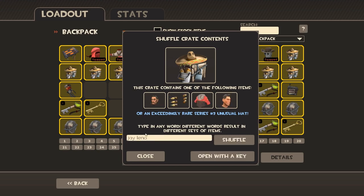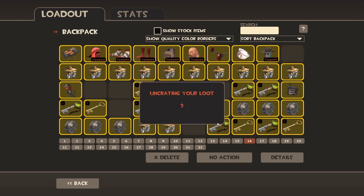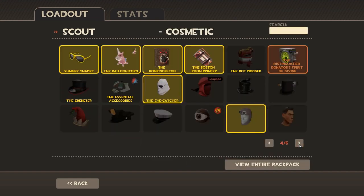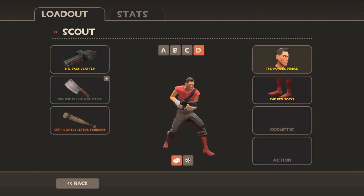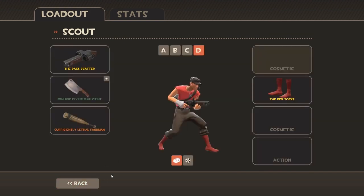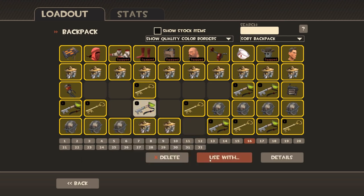We only need two of them. Jleno — you all know Jleno, right? We need all of them — yes! Open! The Pomade Prince — it's just some hair. This is the posh hair for the Scout. Can we just put it on? You probably can't see it. There you go — it just adds a little quiff to his hair. It's a bit subtle for my liking, but it's okay.